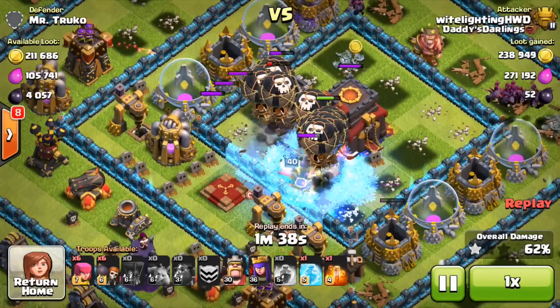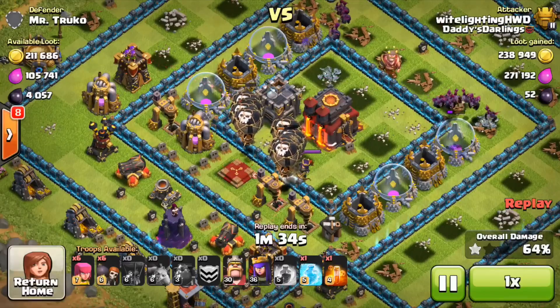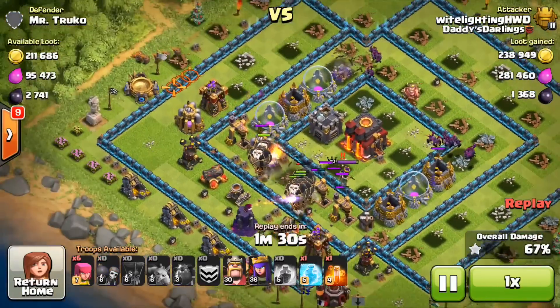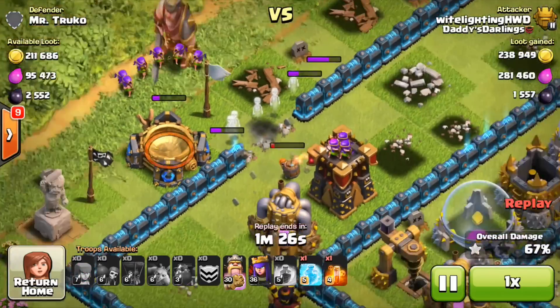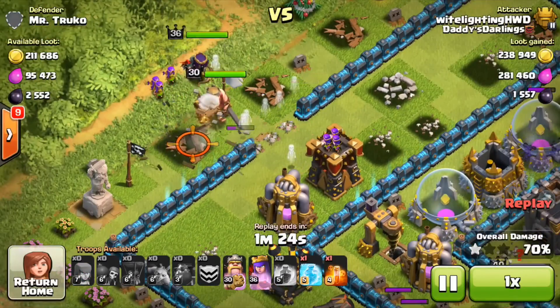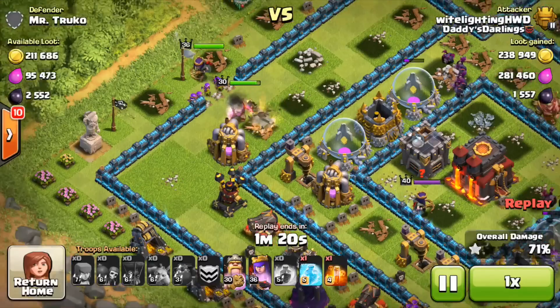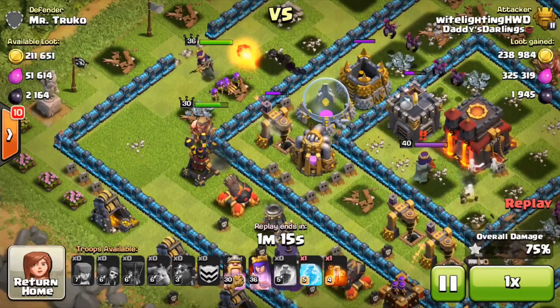The balloons will get through all of the defenses in the middle of the base, completely clear the entire center out, and the freeze spell will be lifted and the queen will help take out the rest of those balloons. The balloons are going to die out in a second. I'm going to throw all six wall breakers on this side of the base — probably wasn't the smartest thing, but I did it anyway. Then I put down the archers, the king and queen combo, and I still have one freeze spell and one poison spell to take care of the enemy queen in the middle.